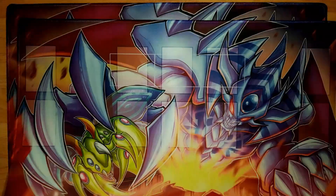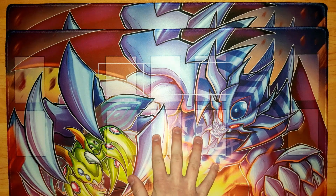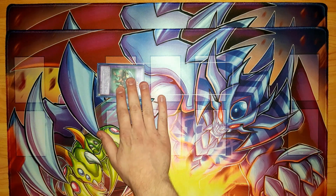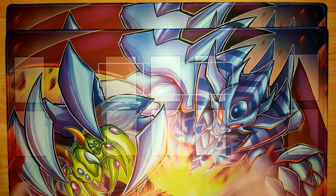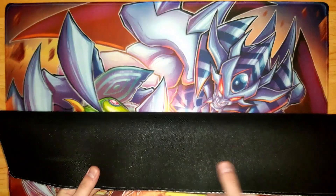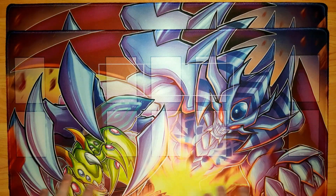We also have the design with zones right here — we have our three speed duel monster zones, our spell and trap zones, we have our field spell, extra deck, graveyard, and deck, just like the Konami ones. They hold the cards pretty well — you have your option for defense mode, attack mode, whatever you're doing. These are the common mat size for advanced format playmats. Very good quality — I'm working with a fantastic company on these, and these two are just the prototypes, not the official ones yet.